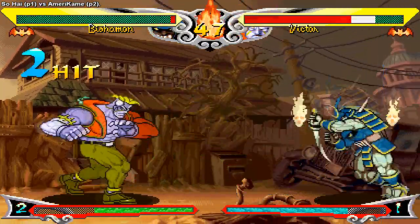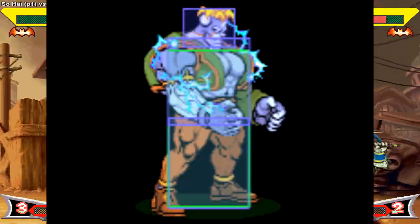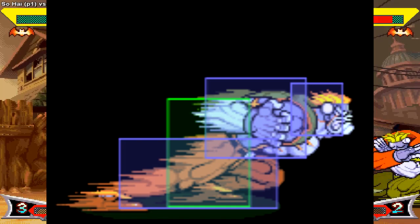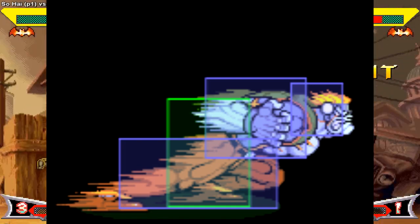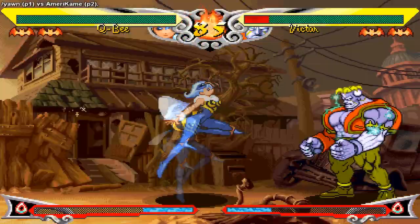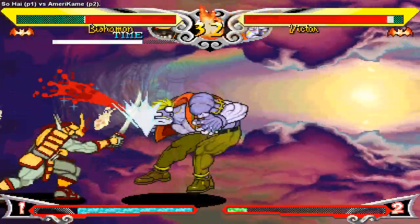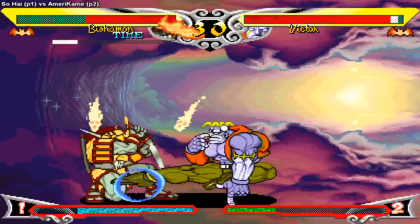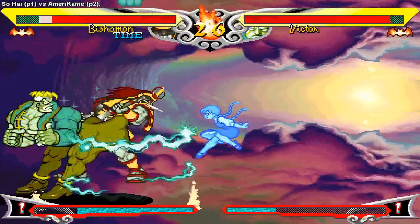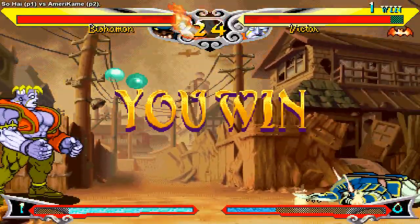Victor's big-boy status also gives way to many problems. He boasts the third tallest standing hitbox, the second tallest crouching hitbox — only beaten by Bishamon by one pixel — and the worst dashing hitbox in the game. Victor is incredibly susceptible to instant overheads, which makes the B matchup so much fun. All this, coupled with the lack of an invincible move and overall slow movement speed, is enough to place Victor at the bottom of most people's tier lists.